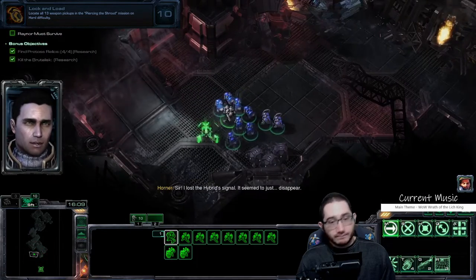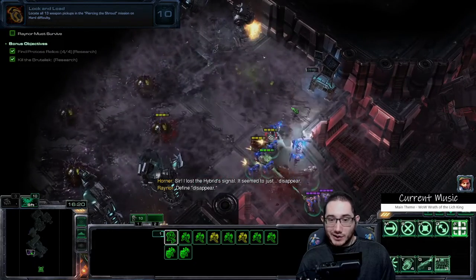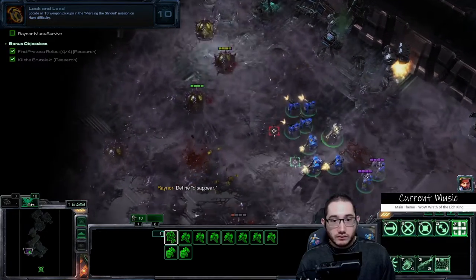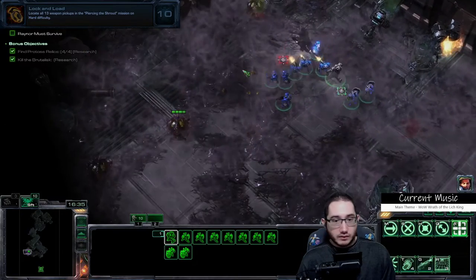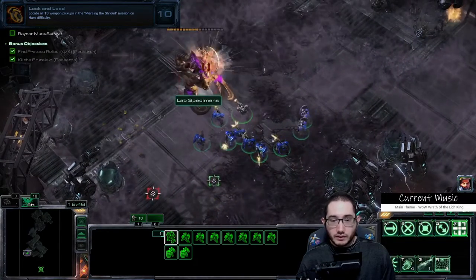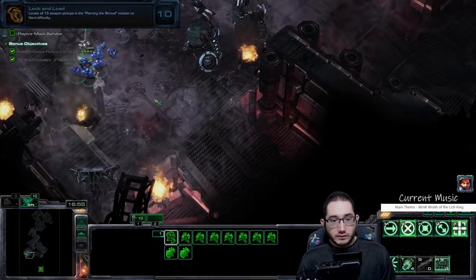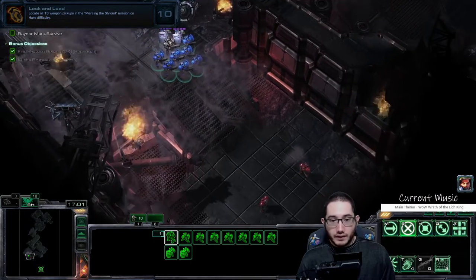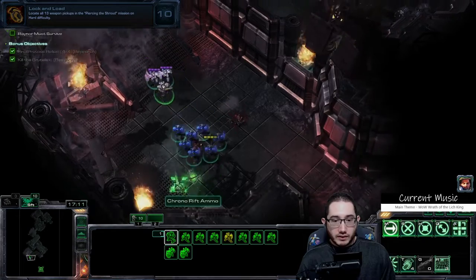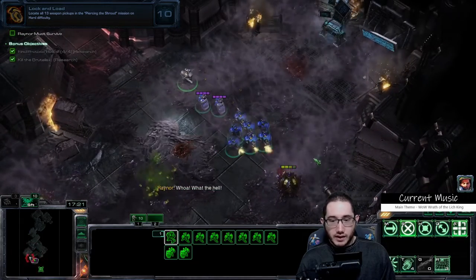He disappears — define disappear. He finished upgrading cloak. Y'all knew hybrids could cloak, right? There should be an ultra — there's the ultra, I'm not crazy. Maybe a little crazy. Now he should pop out here. Pre-stim, get everybody healed up, get this rift device. I'm almost done with the mission — just going to finish it for solidarity's sake.